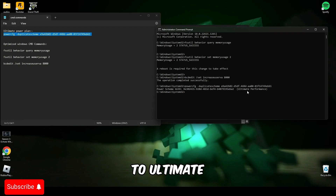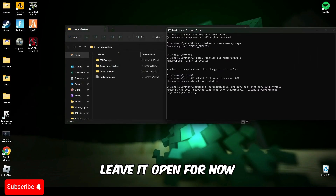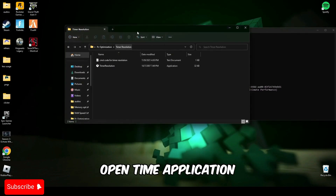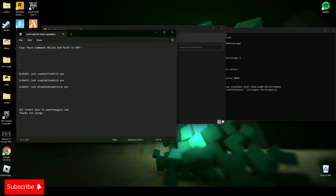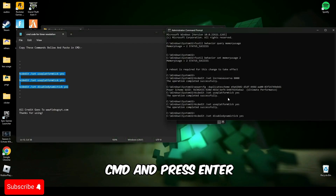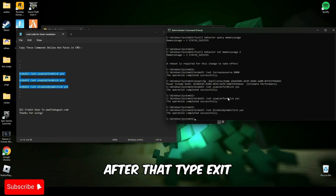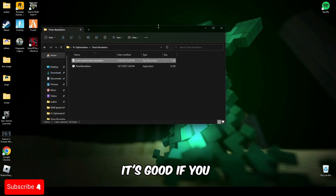As you can see, my PC is now set to ultimate performance mode. Now close this text file — actually, leave it open for now. Open Timer Resolution and go to this command text file. Copy these three lines, paste them in CMD, press Enter, then type 'exit' and press Enter.